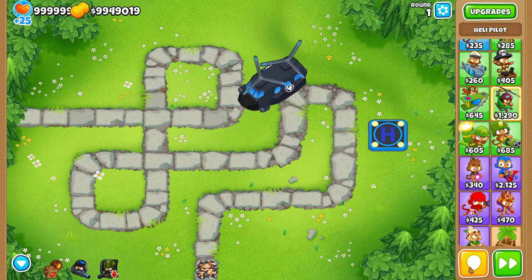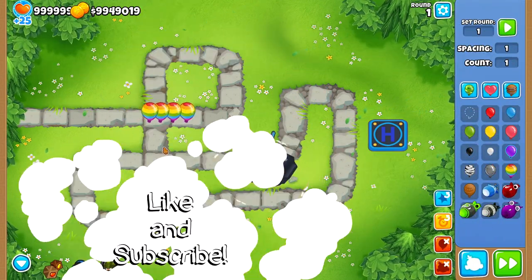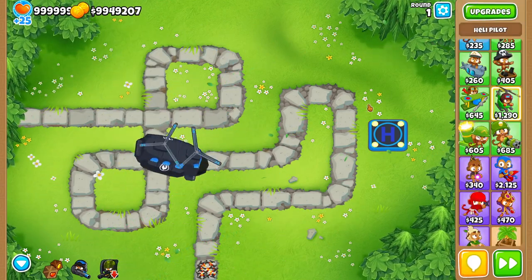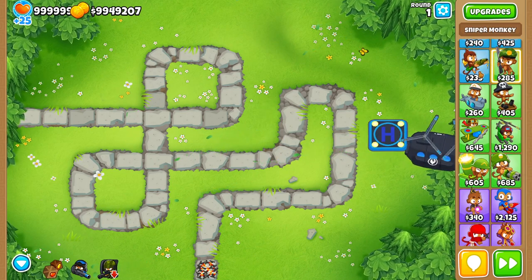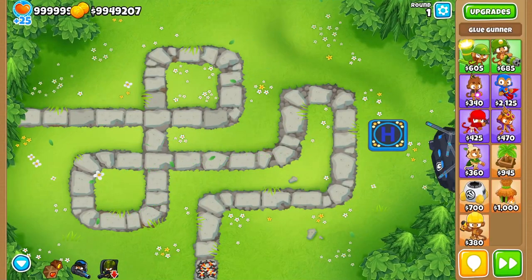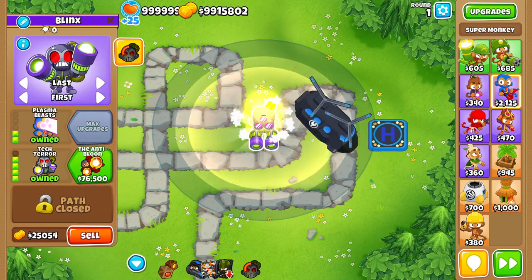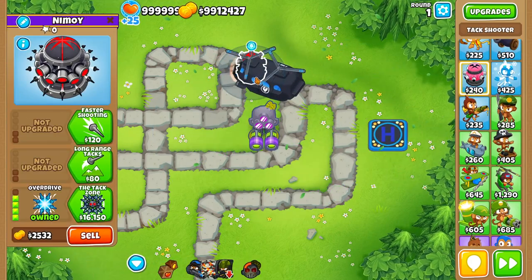When you attack with these fourth tier towers you don't have a limited range anymore, technically. The issue is that once you get up to those big beefy fifth tier towers you can't pick them up anymore. Ninja Kiwi realized that would be a little bit too overpowered, so they limited you to some of the more powerful fourth tiers like the Tech Terror or maybe the Overdrive.